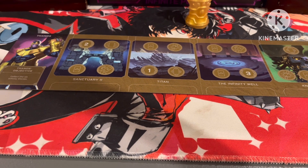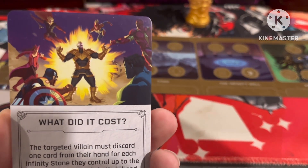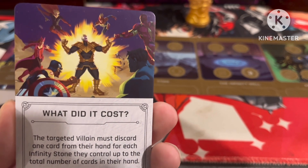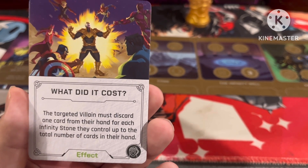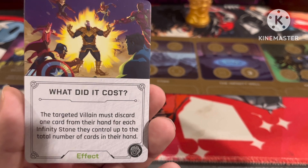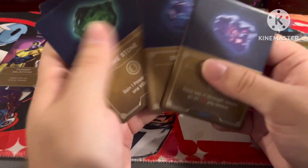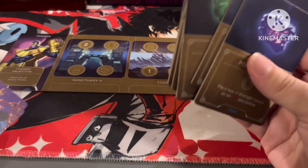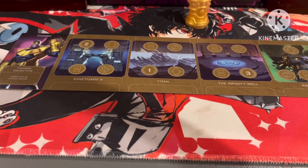Then we get three copies of What Did It Cost? — a great image of heroes fighting the Mad Titan. The targeted villain must discard one card from their hand for each Infinity Stone they control, up to the total number of cards in their hand. This is mostly aimed at Thanos because the more stones he gets, the more this card hurts him late game when he really needs those cards. It's a great strategy to make his stone-gathering turn against him.